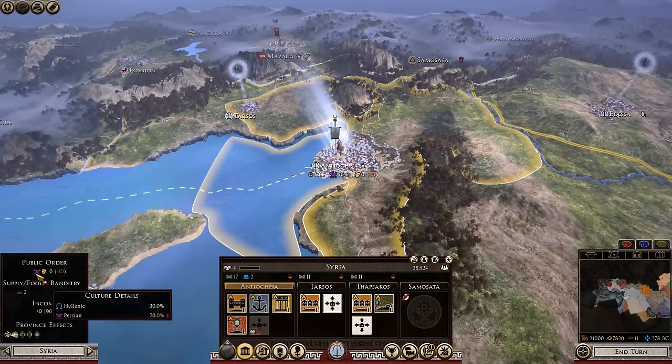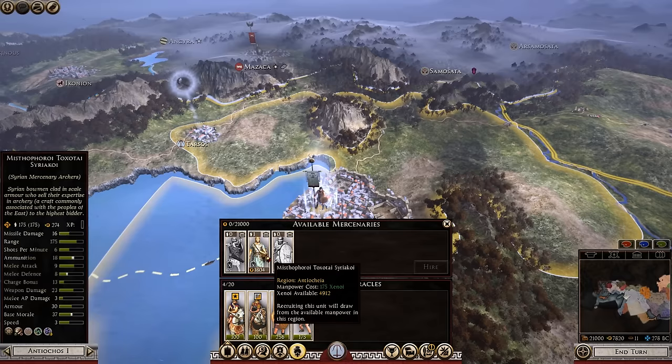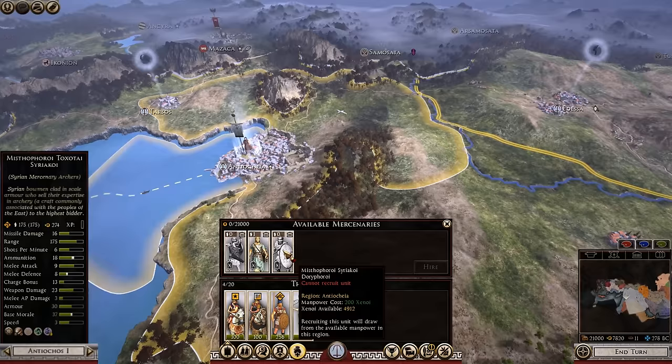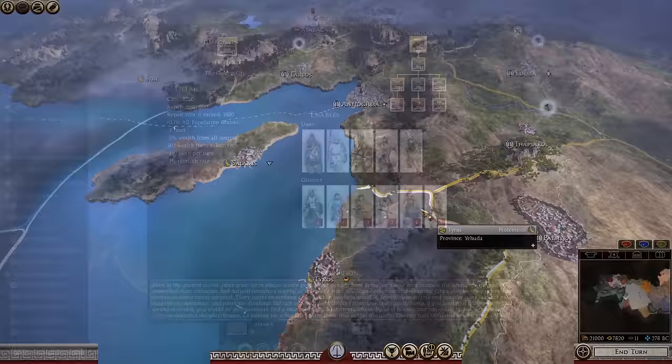In Syria, Hellenic culture is only 30% and Persian is 70%, so it's going to take quite some time to get Greek culture dominant. You do have Syrian mercenary archers — a nice unit — as well as Babylonian heavy spearmen and Cretan archers recruitable once you reach that point. That is your core starting province; let's move further east.